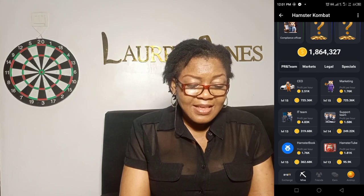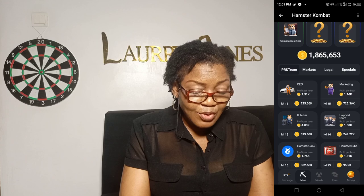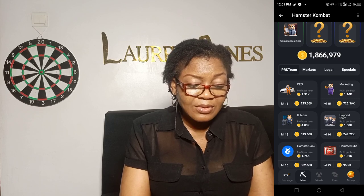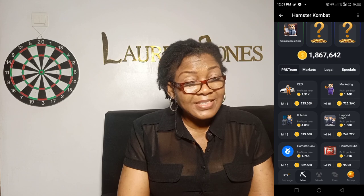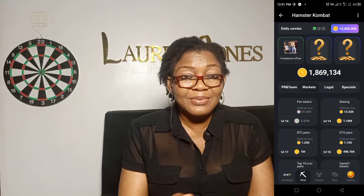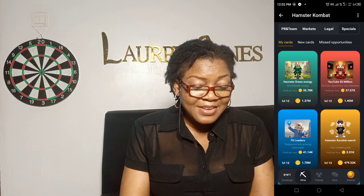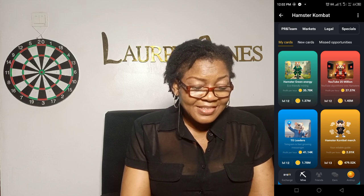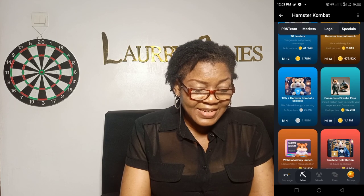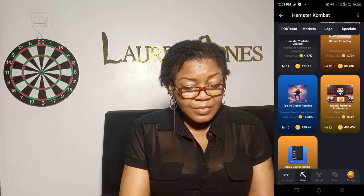I don't want to do all these stats now because I want to enter level 7 — I'm still on level 6 and I need to get to 10 million before I get there. Just start — the first thing is just for you to tap. As you're tapping, you will be going into higher levels. This is the PR team, the market team — it's just like running a business. You have the legal team, then you have the specials. There's YouTube, TG leaders, Samstag Green Energy, Samstag Combat Merch — you can use your coins to buy all of this as you grow.